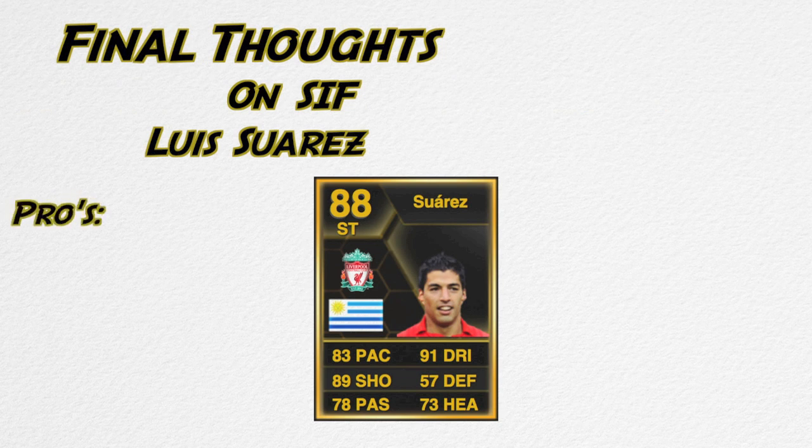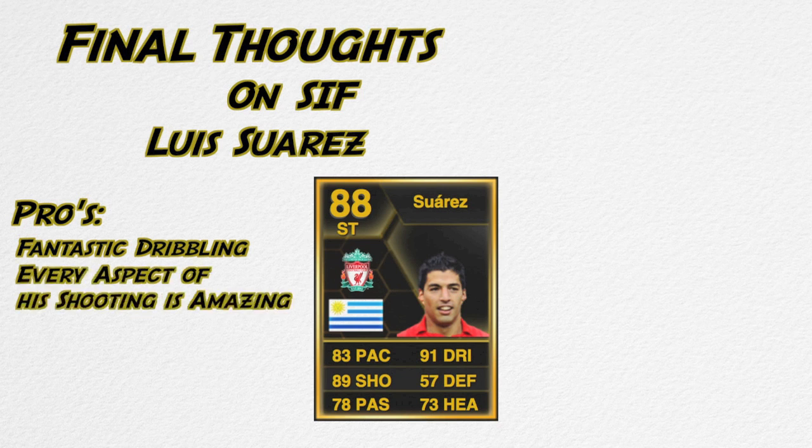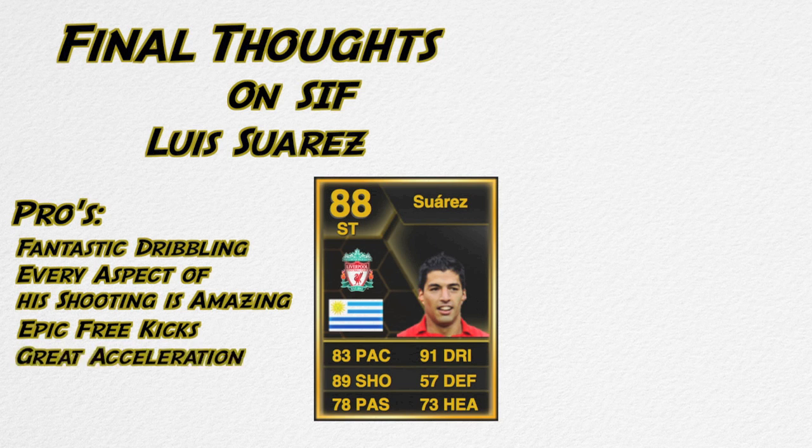Final thoughts on Luis Suarez. Pros: he's got fantastic dribbling — that 91 dribbling stat does not lie, he is definitely one of the best dribblers in this game by far. Every aspect of his shooting is amazing, whether it's finessing, long shots, chip shots, or volleys — it always challenges the keeper. His free kicks are epic, always on target. He's also quite strong and has great acceleration.